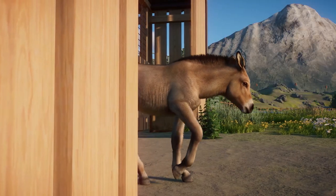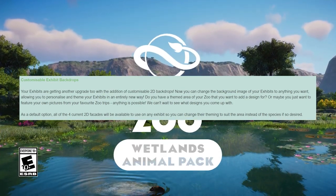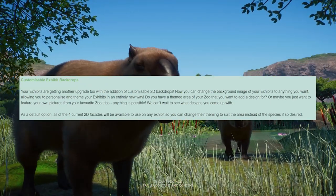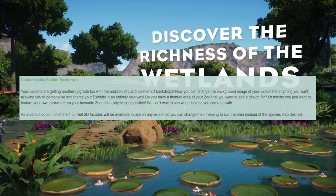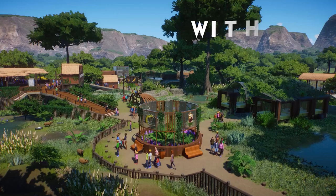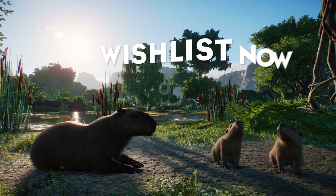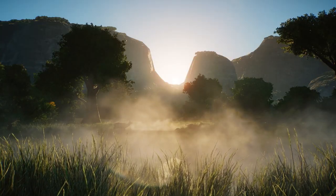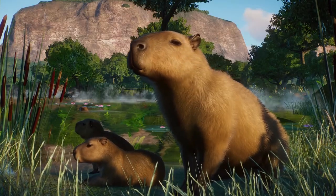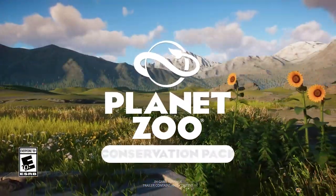Another feature is the customizable exhibit backdrops. Exhibits will have customizable billboards as backdrops, so you'll be able to upload your own image to change the background of those tanks. This is really cool because I can see players adding some beautiful backdrops to exhibits, making them more beautiful and more fitting for the sections of your zoo you are building.